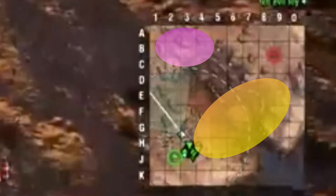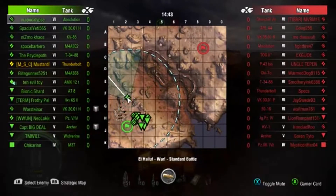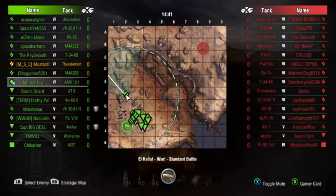This video isn't going to be about the Thunderbolt, it's going to be about the loop, so let's talk about it. Up in the north there's a choke. In the south there's a secondary choke, and you can spot in the middle, and then your teams will get crossfires on each other.